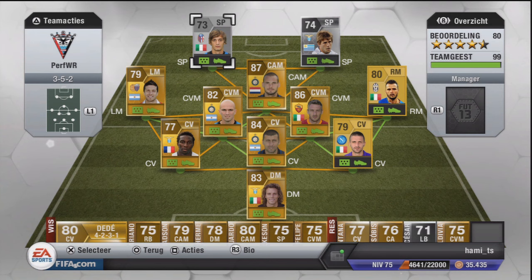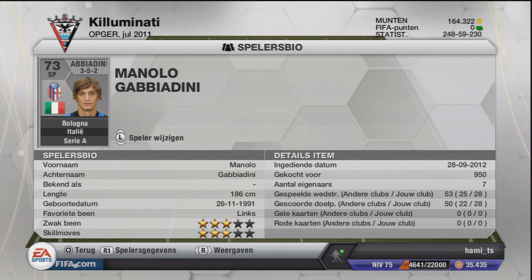Hey guys, it's Hammy here and welcome to my first FIFA video. It's gonna be a player review about this guy, Manolo Gabbiadini. He's a silver non-rare striker from the Serie A, plays for Bologna. I bought him for 950 coins but you can easily get him for less than 1000 coins.